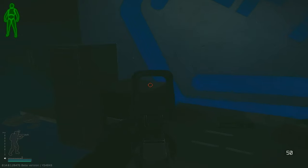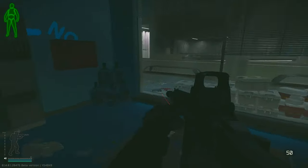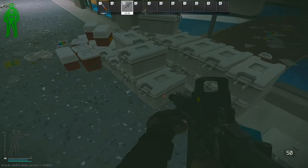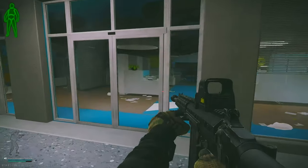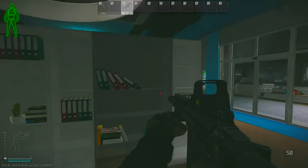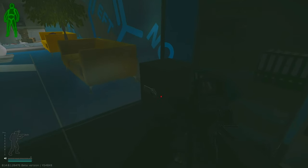Inside dark yellow office there are just a couple shelves with maybe a gold chain or figurine spawn, as well as a safe. No super high value items inside this office.